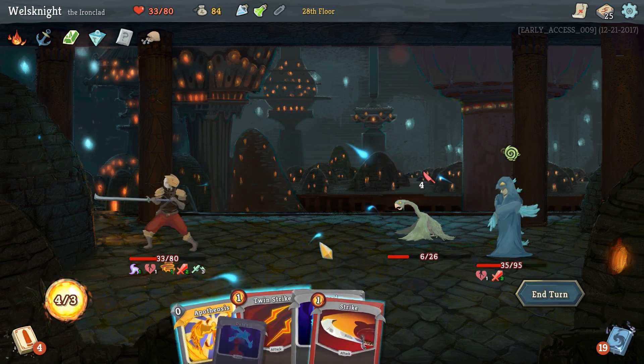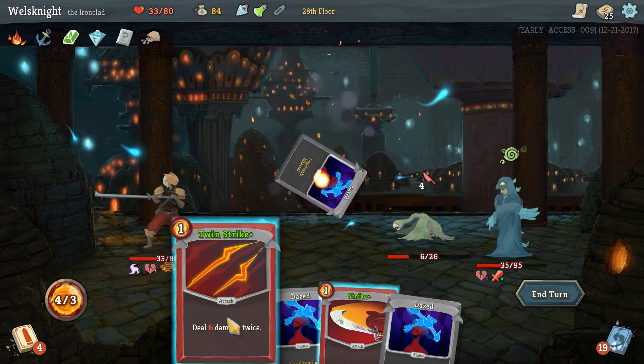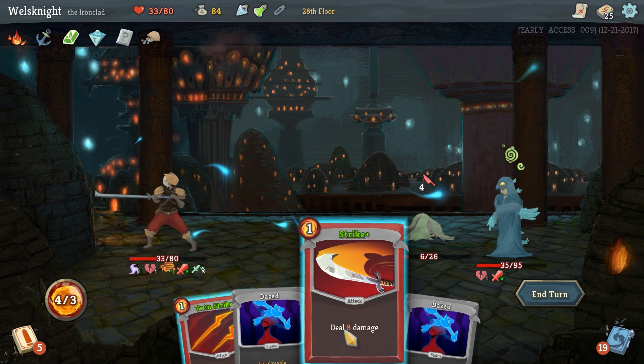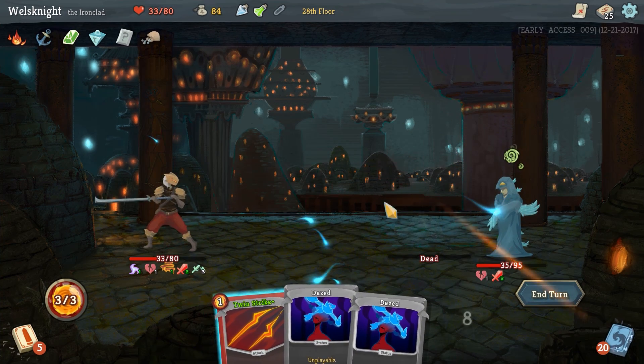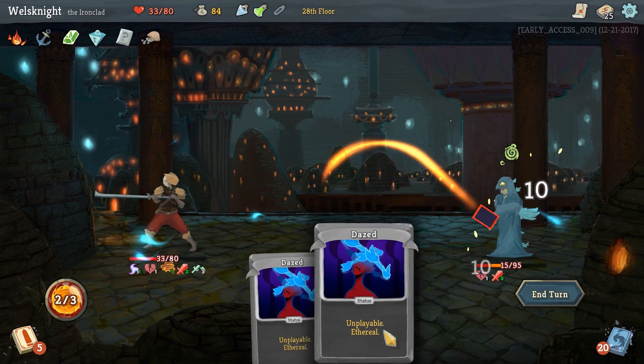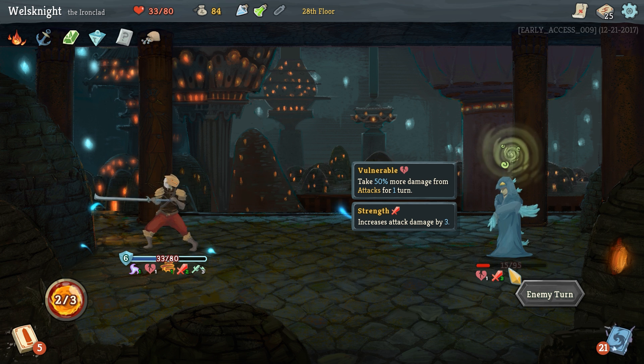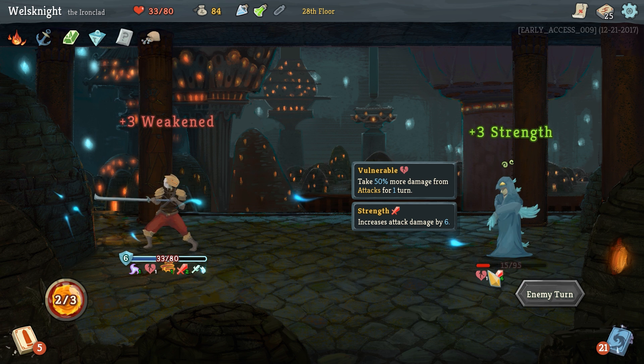We're going to get six block for ending the turn thanks to the orichalcum relic — so that's all good. This bird is down — we knocked him out of the sky. Apotheosis, you finally showed up. Not really a whole lot of ways to play this: deal eight damage to the bird, kill the bird, attack twice, and end the turn. The daze cards are debuff cards being put in our deck by him, but we're fine.